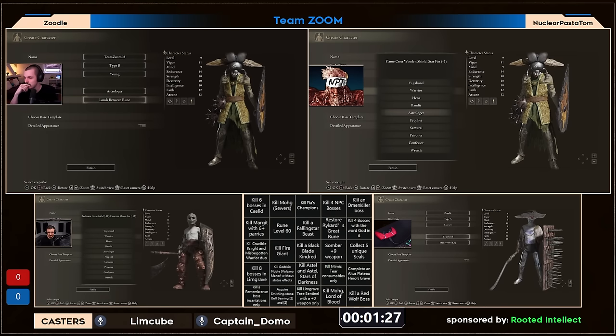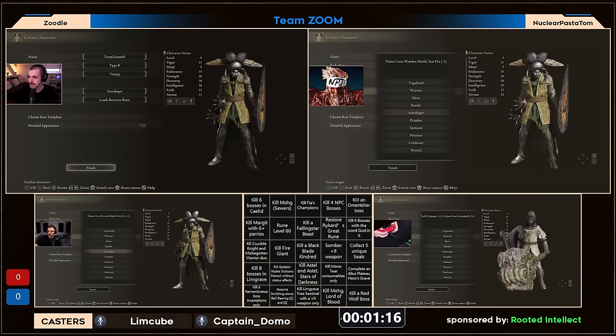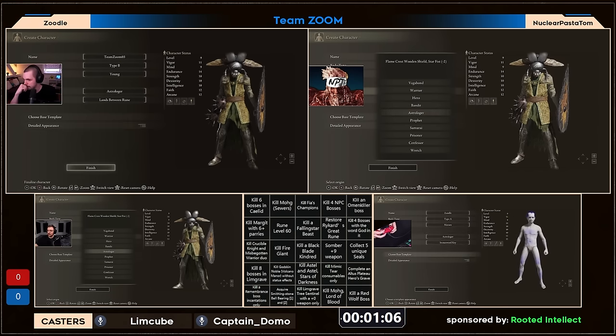We have four god bosses. There is some synergy with Godskin Noble and Reikard's great rune — that's like the first natural synergy that stands out. Obviously you can't always go for synergy, but if that ever becomes relevant it could be good. And then also the rune level 60 and Mohg synergy. The more I look at it, other than the tree sentinel square, I don't actually see too many obvious rush squares.